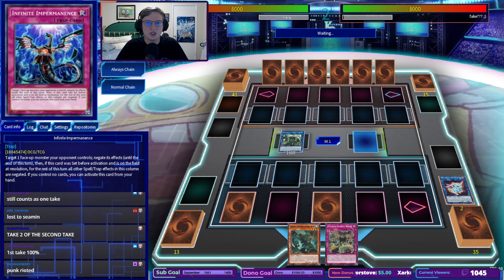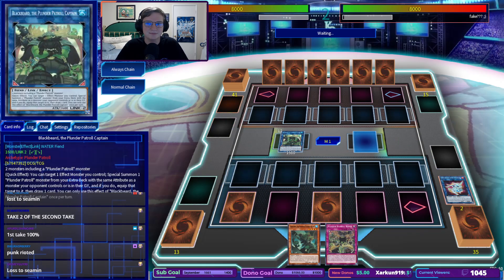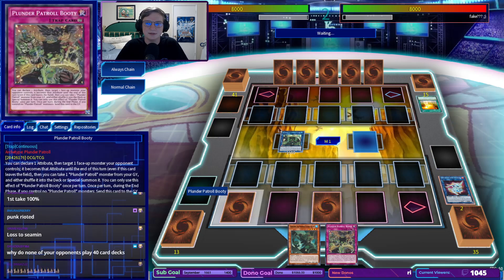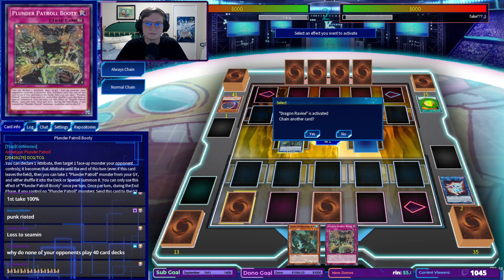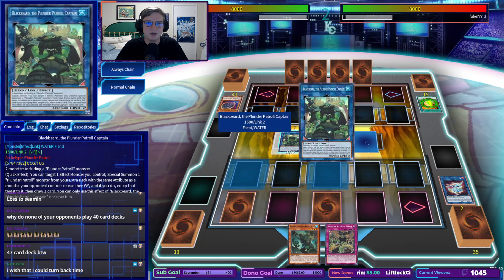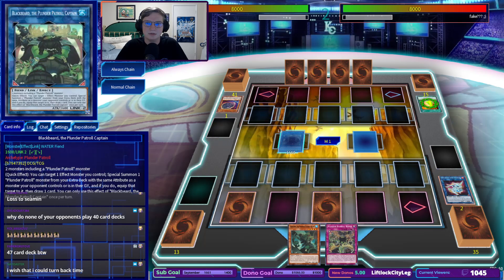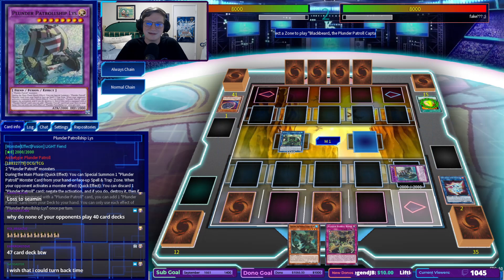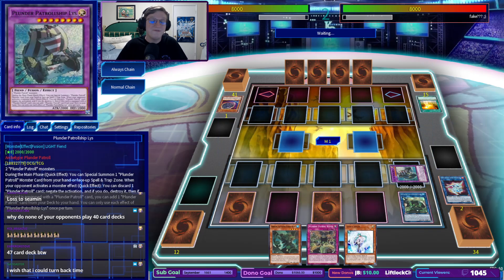I saw that hand shuffle — fire off the infip, I know you have it. Dragon Ravine — that's okay, I have no problem with that. Pitching a Nibiru — wow, that's huge. I'm actually just going to go for the Blackbeard now. Oh cool, he's resolving — that never happens. We'll make Lys, and we'll draw our card. Veiler! Wow, how'd I get so good at Yu-Gi-Oh?